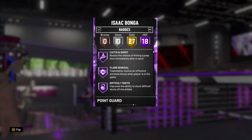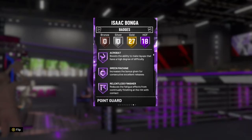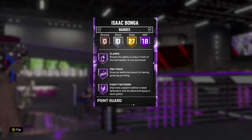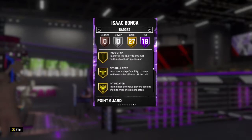This card is already looking pretty fire. His Hall of Fame badges include Cash and Shoot, Floor General, Difficult Shots, Aqua Bag, Green Machine, Relentless Finisher, Flexible Release, Tight Handles, Quick First Step, Dimer, Pickpocket, Downhill, Clamps, Pro Touch, Fancy Footwork, Contact Finisher, and Tireless Defender. His badges are pretty good all around.